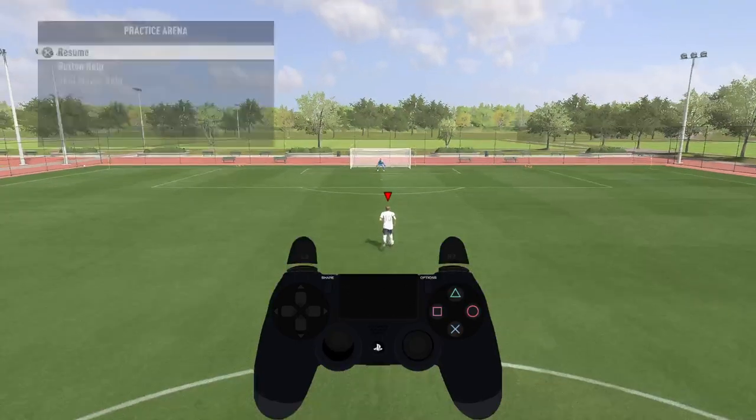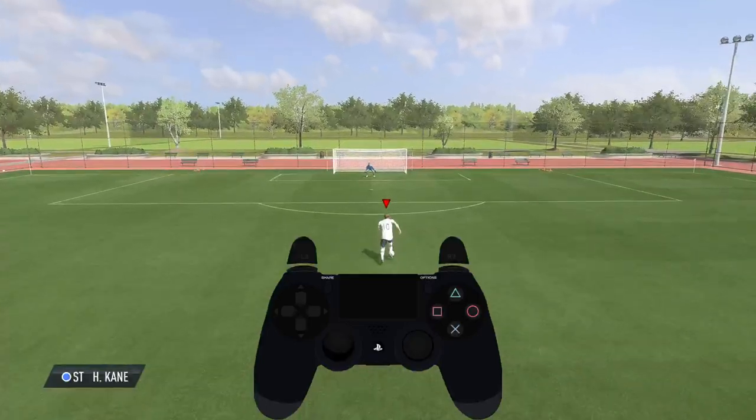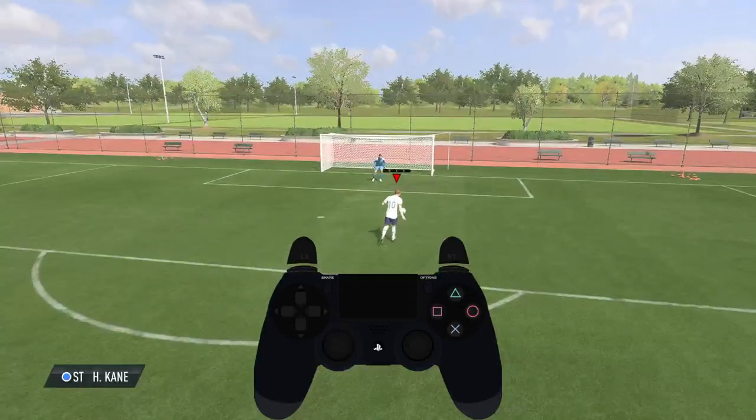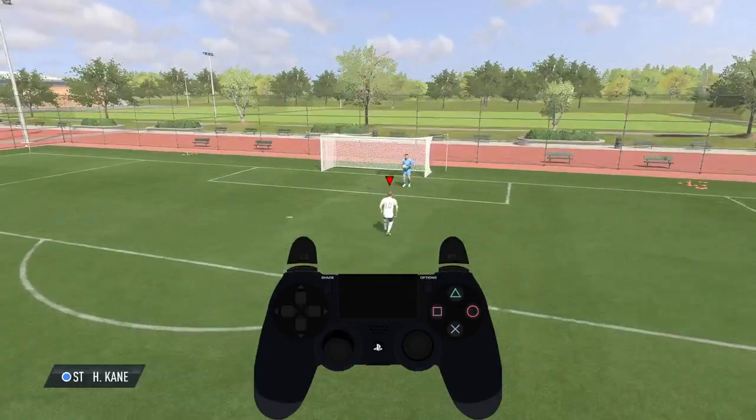So let's do it right now. Take a look at the controller preview — click on the L1 button, press shoot, and that's an easy chip shot.